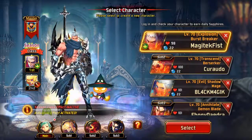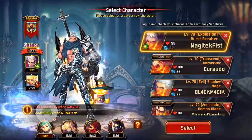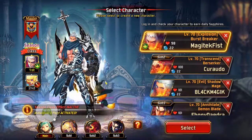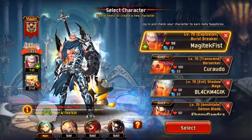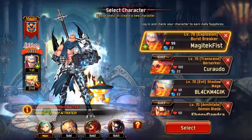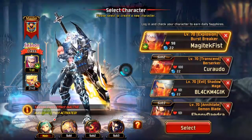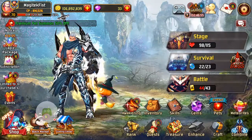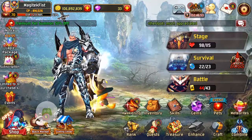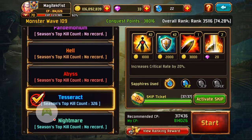I'm not going to do that for this video. I just went through and reset all of my records for my monster wave — as long as you can get over 250 kills in Tesseract, that's the best payout for the monster wave at the moment. So I'll go into my Burst Breaker right now — you want to go to Sapphire or Survival, Monster Wave, obviously Tesseract, and then activate your skip.